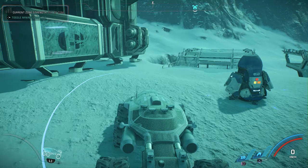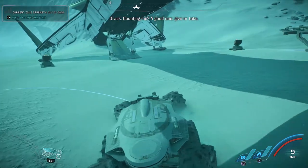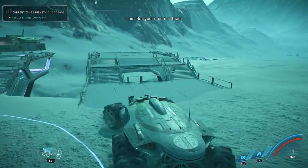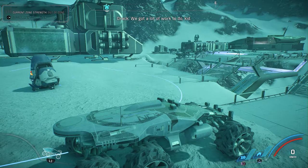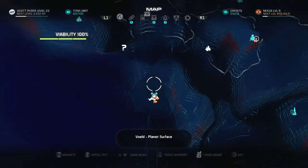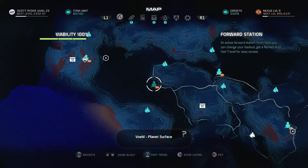We got more shields and we're going to need those shields because we're just going to drive through these camps. SAM will give a callout if the item we're looking for is there, and if it's not we're just driving right through and taking their fire. Let's go ahead and fast travel to the north — this forward station is a good starting point.